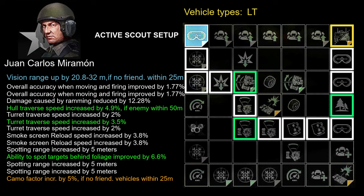Other useful skills gained in this setup: smoke screen reload speed increased by 7.6% — great if you get into trouble, get cut off from allies, or need to cover a retreat. Turret traverse speed increased by 7.5% in total — great for swinging your firing sector faster. If your observation position gradually turns into a good firing position, you can hunt for targets better by throwing your aiming reticle from side to side and firing at will. Those are the main benefits for a light tank commanded by Juan Carlos on a scouting mission.